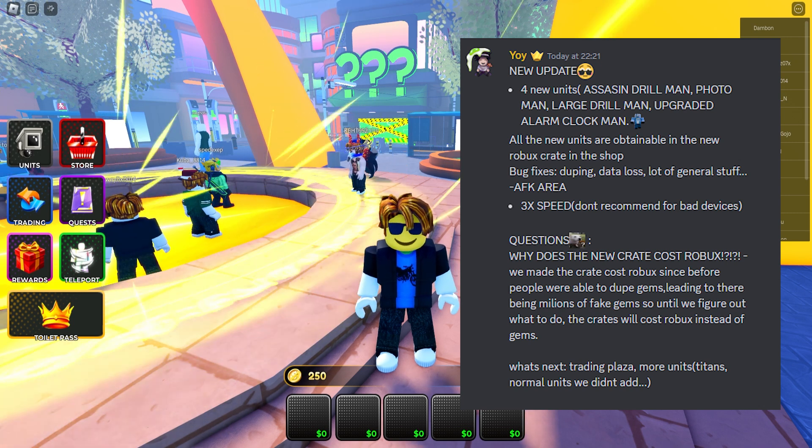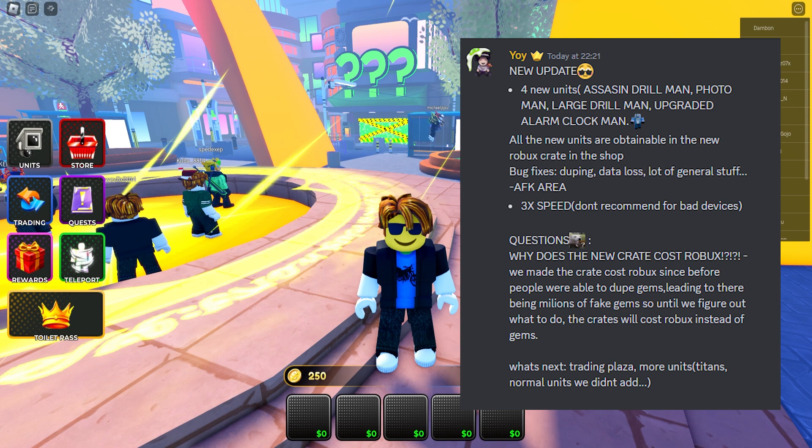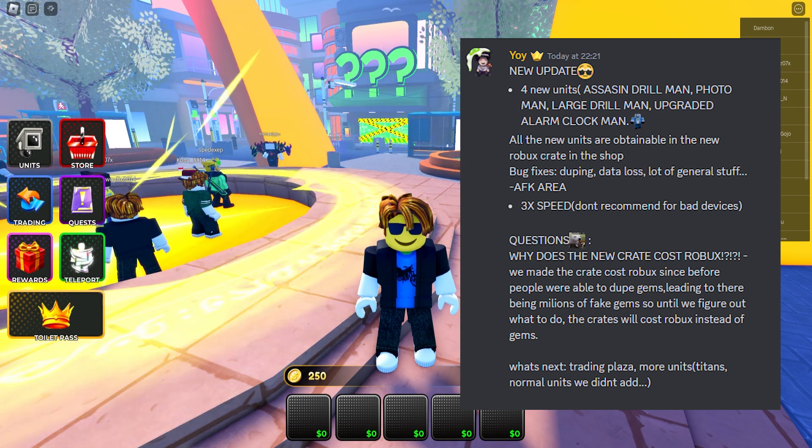There are four new units: the S-Assassin Drillman, Photoman, the Large Drillman, and the Upgraded Alarm Clockman. All new units are obtainable in the new robux crate in the shop.